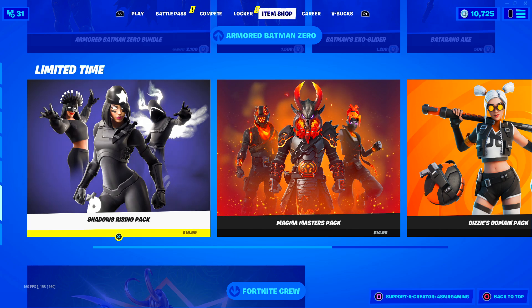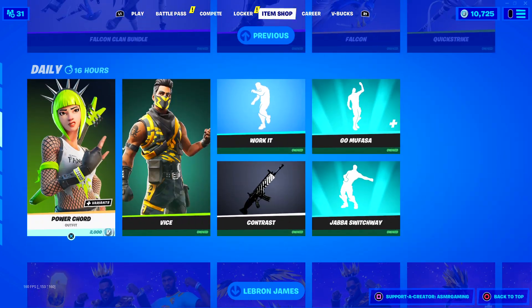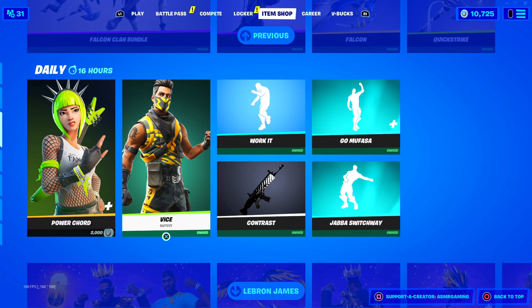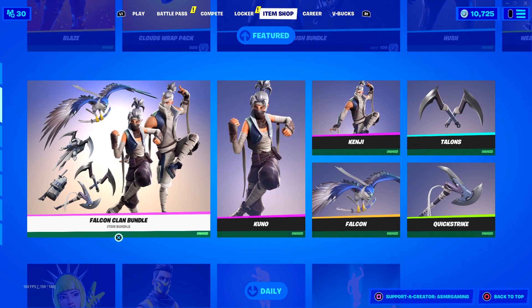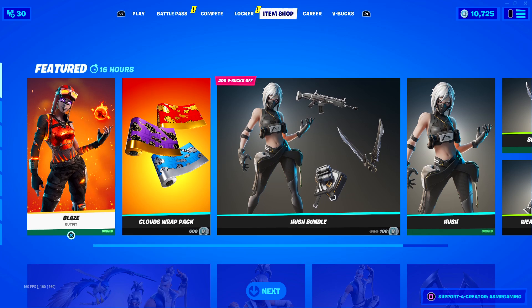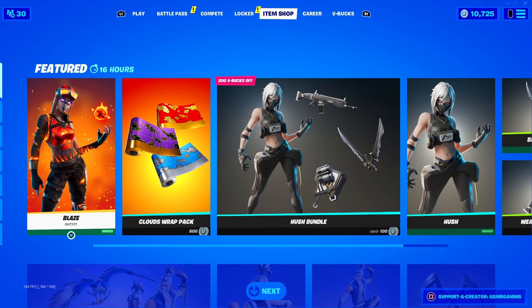Okay, the Shadow Rising Pack is back — that's pretty cool. Batman is still here. Oh, they brought back the VICE skin — it's been a while for sure. Some nice emotes. Okuno and Kenji are back. And we have Blaze back, and Hush. We have two very try-hard skins back today. Interesting how that works out.